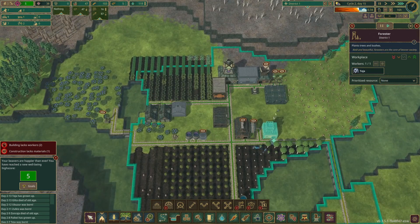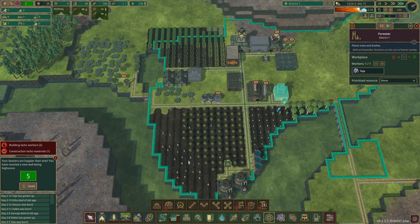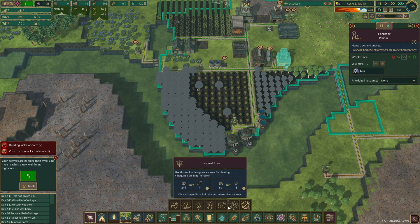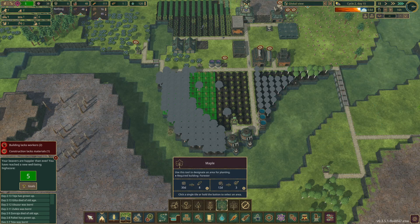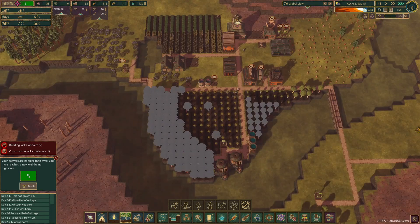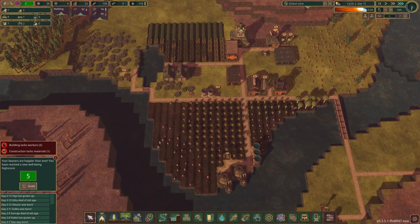Got someone back in the forester building - they're planting all the trees, which is perfect. So we are filling this area with maple. Don't want anything else in that area. And this area is filled with birch, so this is our short-term log solution. Once all this starts growing, I'll take out these ones and switch them to maple, but only after these ones have grown up.